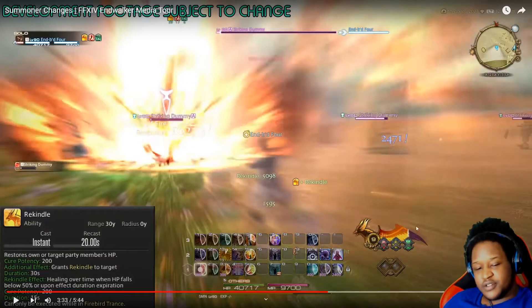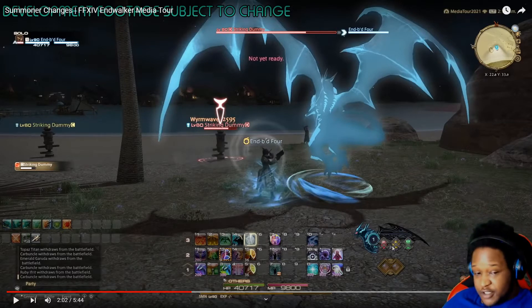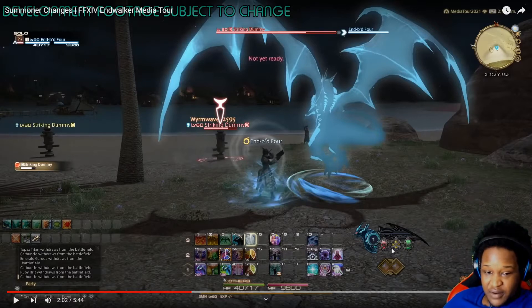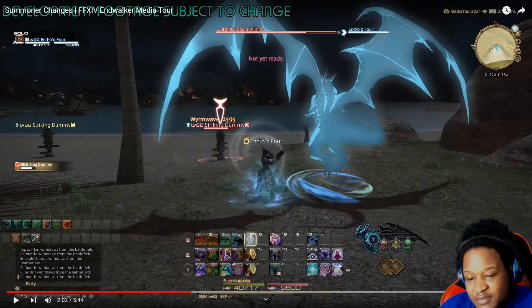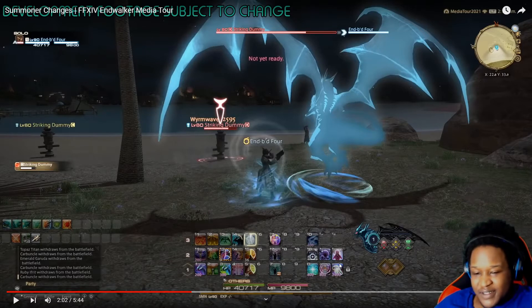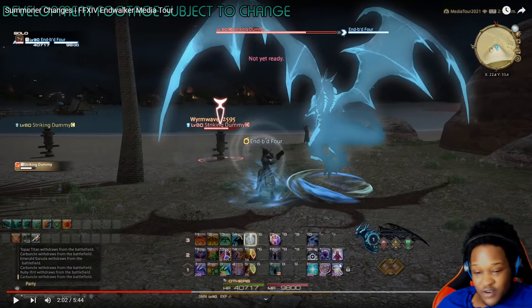I thought I heard somewhere that you can choose which summon comes out, but upon taking a closer look, it looks like it cycles through the three primals. It starts off with Bahamut, then it looks like it goes down the row — turns into Ifrit, then Garuda, then Phoenix. Maybe you can choose; maybe I'm not looking at this right. Either way, I'm still excited to play Summoner because I did not like the DoTs. I mean, there's nothing wrong with keeping them up, but knowing when to use Tri-Disaster and which one — I'm so glad they removed that and made it more scrappy. I'm liking the more scrappy feel of Endwalker. More than happy with the Summoner changes.